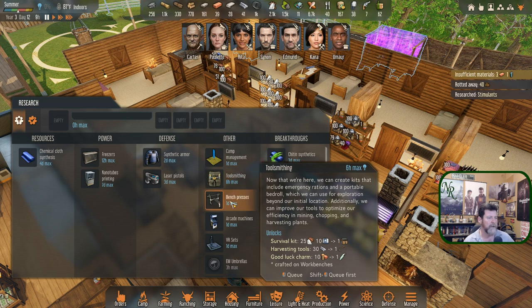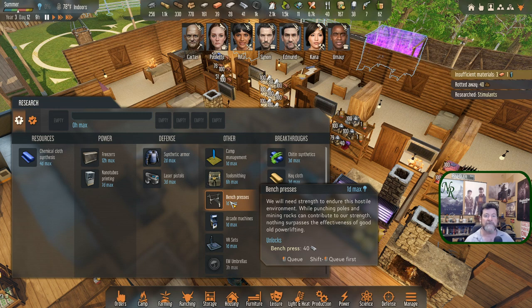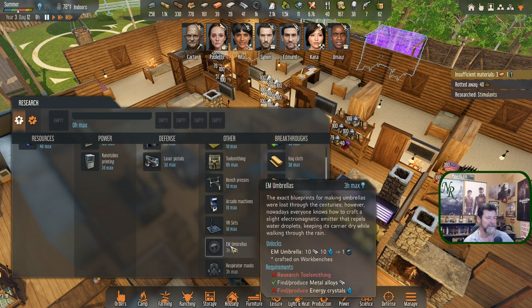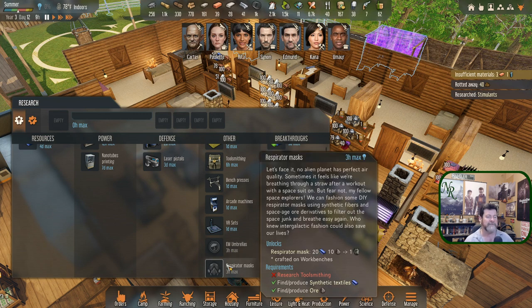Bench presses — more ways to strengthen their physical stats and give some entertainment. 'We'll need strength to endure this hostile environment — nothing surpasses good old power lifting.' An old arcade machine, VR sets — entertainment choices. Umbrellas: 'The exact blueprint was lost through the centuries, but everyone now knows how to craft a slight electromagnetic emitter that repels water droplets, keeping its carrier dry while walking through the rain.' No more wet debuffs.